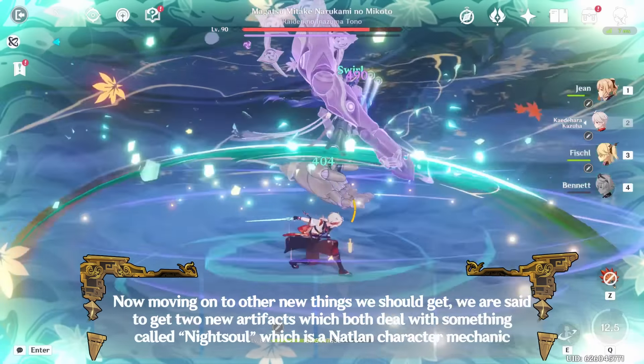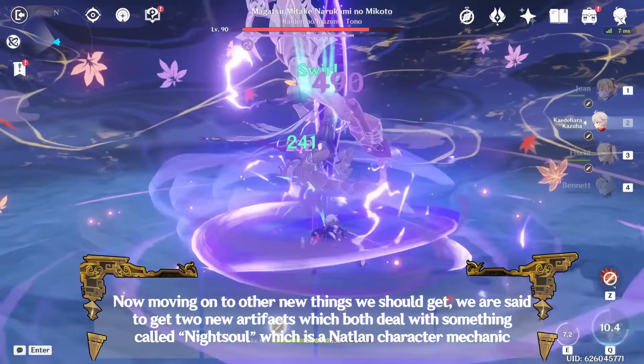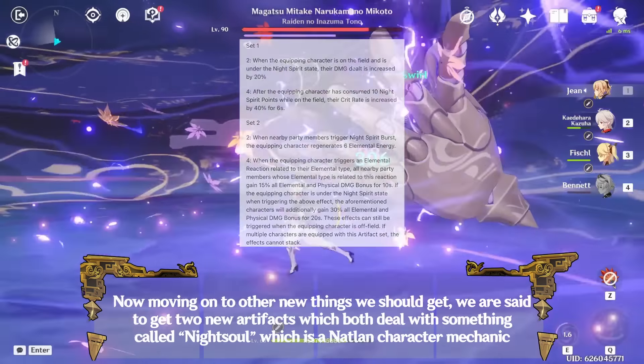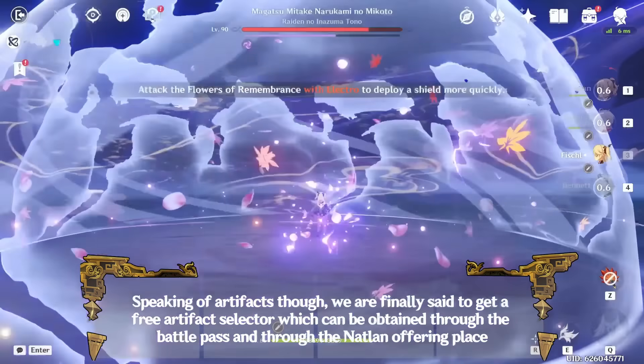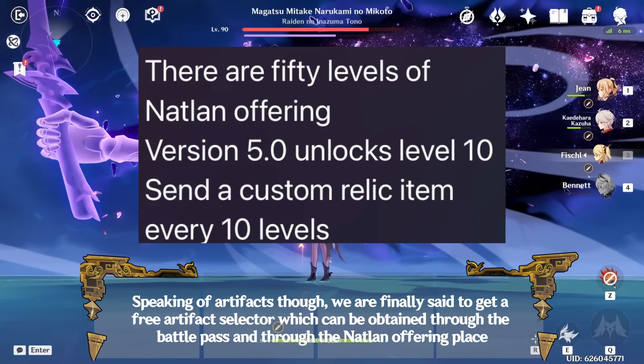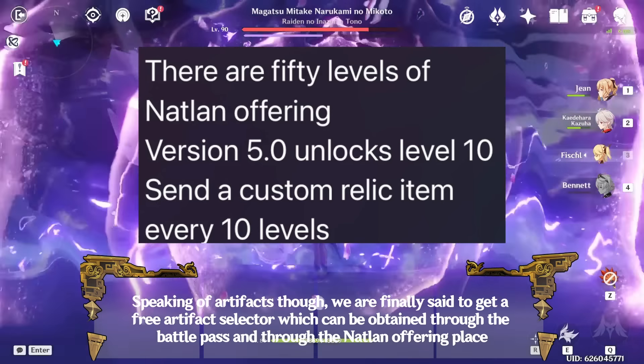Moving on to new items, we are said to get 2 new artifacts which both deal with something called Night Soul, a Natlan character mechanic. Speaking of artifacts, we are finally said to get a free artifact selector which can be obtained through the battle pass and through the Natlan offering place.